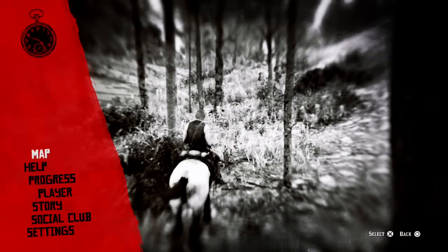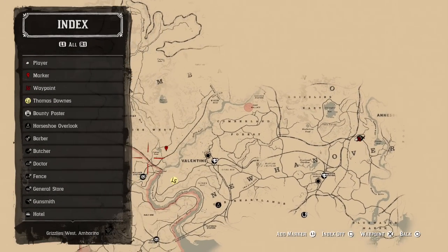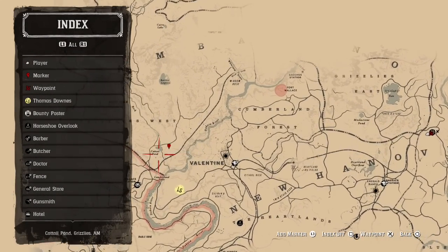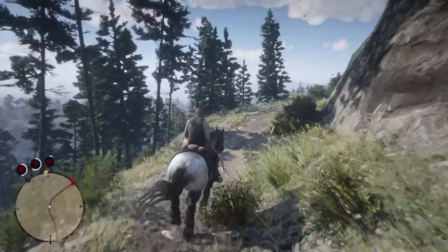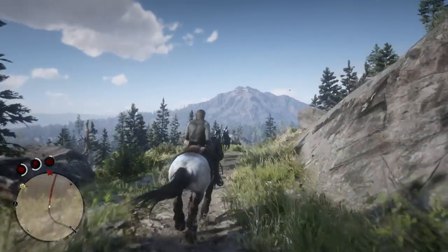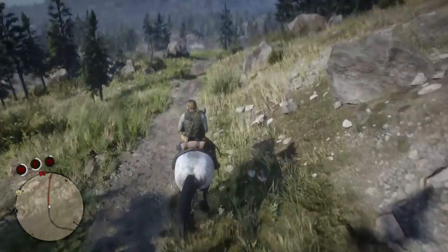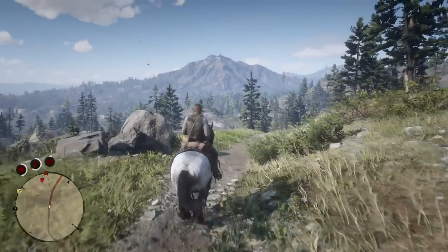The first thing you're going to want to do is open up your map and head to a little location called Cattail Pond. This place is a little west of Valentine. So if you just unlocked the treasure map, more than likely this place is going to be crossed out on your map — it's not going to be revealed. So don't panic. Just watch the video and check out where I put the pinpoint. You're going to want to go to that exact location.